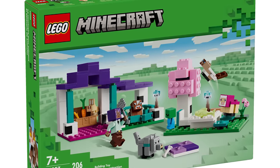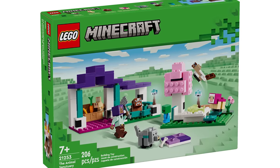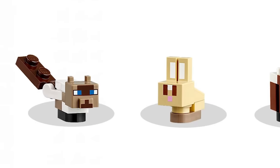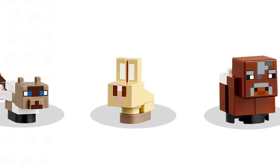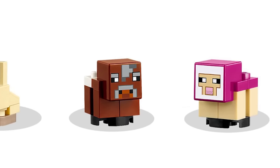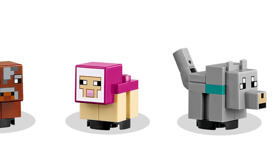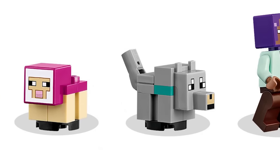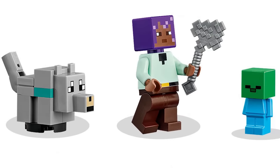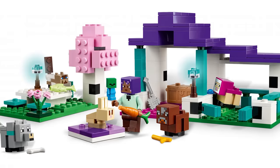Going back to the December 1st sets: set number 21253 is the Animal Shelter, and the name speaks for itself — you are getting so many mobs in this set. It's pretty crazy how much you're getting. We've got a baby cat which is a brand new design and looks great, a rabbit, a baby cow, a baby sheep in a brand new color, a baby wolf with a teal collar, a brand new skin, and a baby zombie as the enemy mob included in the set.